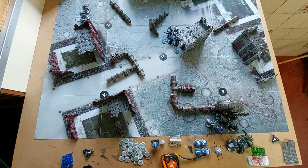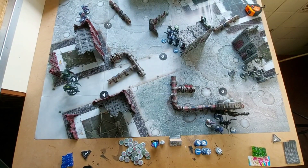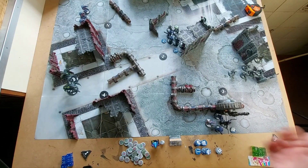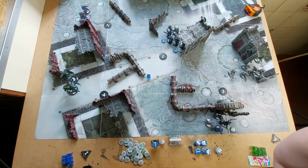End of Necron turn 2. We are holding up the Ultramarines in the center. The Chronomancer has actually been working out really well, giving me that 5+ invuln. Over here the Immortals have shredded away two Intercessors and almost wounded the Captain. But they need a morale test — they will probably pass. Yes.